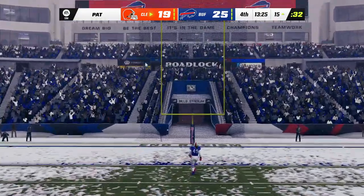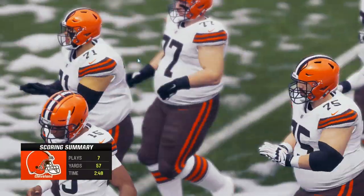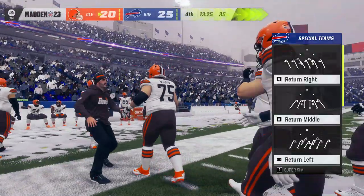They go up the middle with Chubb, and he'll fight his way down inside the 10 to the 9-yard line — only a couple yards there, and that's going to set up a long third and goal. Here's Brissett — and it's caught, touchdown Cleveland! Amari Cooper with a nine-yard touchdown grab, and the Browns have made it a one-score game again. Extra point by York — it's up and good. Now things get a bit more interesting here in this fourth quarter.